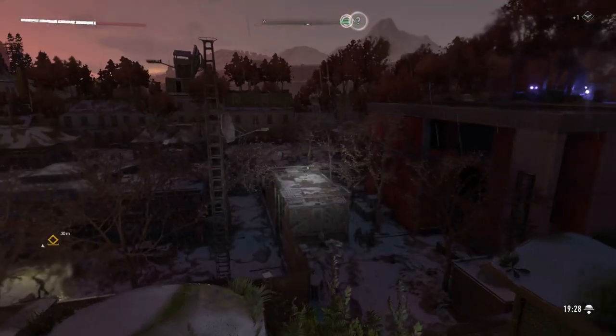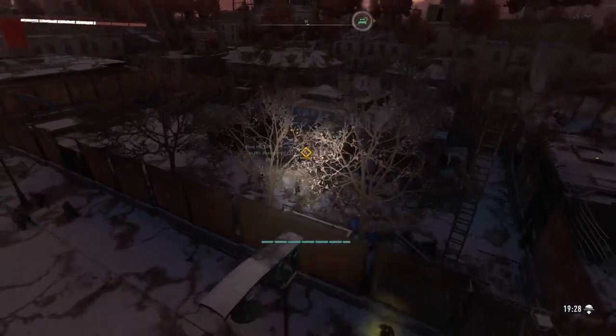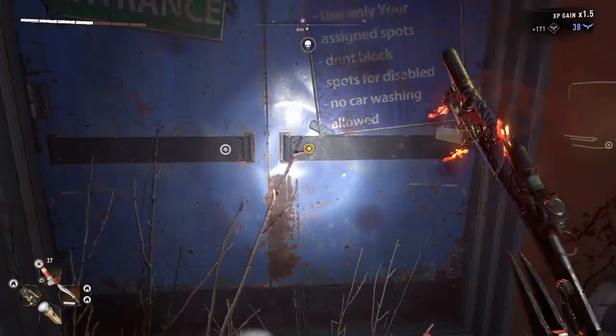After that, there's a little night runner hideout on the side of where he tells you to go. So you can go there to skip to the nighttime, which you pretty much have to do in order to complete the mission.